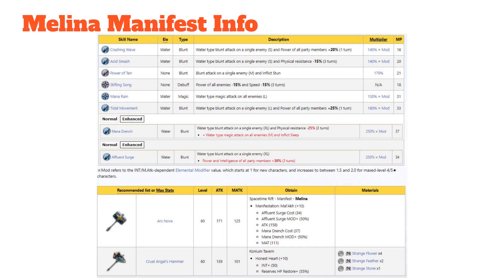Next up, we have the Melana manifest information. She's going to get her weapon Ars Nova. With that, she has two skills that will be enhanced. Her Mana Drench will have an increase of the physical resistance debuff by 25% for three turns, and she gains a water type magic attack on all enemies for medium damage with a chance to inflict sleep. Her next enhanced ability is Affluence Surge, and with it the power and intelligence of all party members will increase by 30% for three turns.